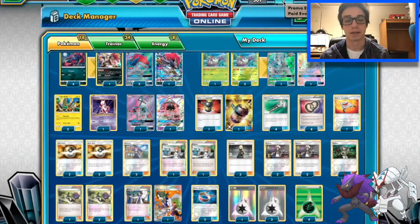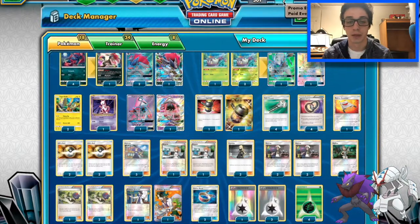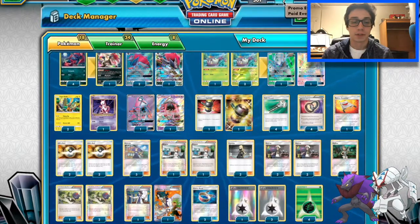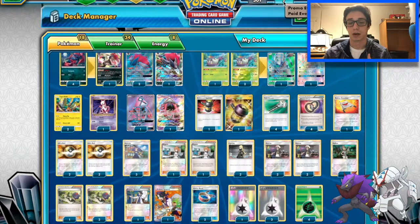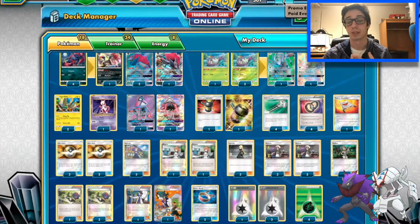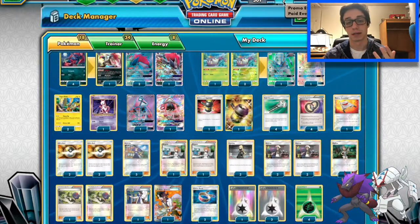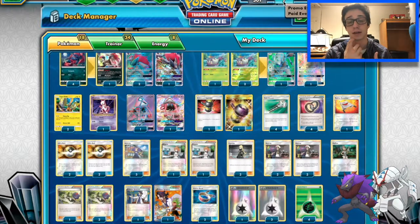This is just a skeleton for the deck if you want to make it your way — you do you, do what you think is important. Two Lele's seems to be fine. Sometimes you do prize one, but for the most part you want Lele early game and late game — the early game for Brigette, late game for Guzma. By late game, you will hopefully have that Lele in your hand.